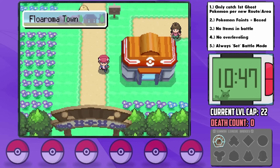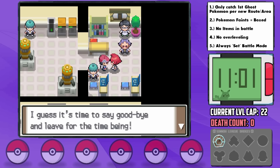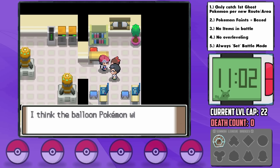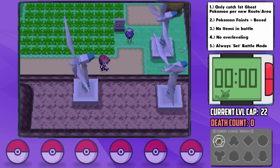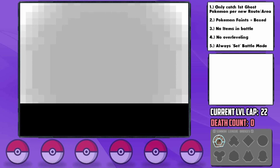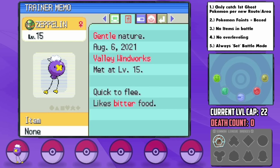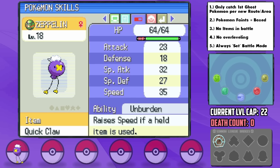Shortly thereafter, we make it to Floaroma Town, then we travel east to the Valley Windworks. Once we take care of Team Galactic here, the Balloon Pokemon finally returns. On Fridays only, Drifloon appears here as a static encounter, and since we want to play this as legit as possible, we're going to catch this one as our official first encounter. We successfully catch it and nickname it Zeppelin. Zeppelin ends up having a Gentle nature — plus Special Defense and minus Defense. Not ideal, but not terrible either. It also has the Unburden ability which raises its speed if its held item disappears, perfect for something like a berry. With that, we can deposit our fake Drifloon and Piplup and officially start the adventure.